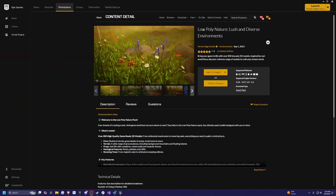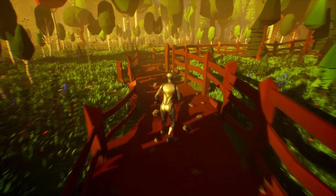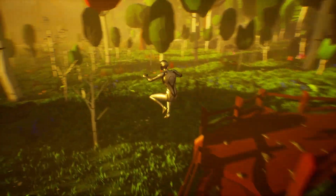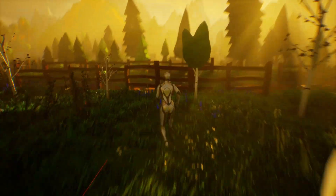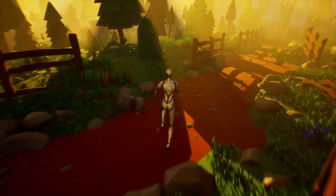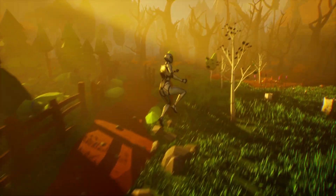Next up on the list, I want to look over the low poly nature lush and diverse environments by Vertex Rage Studio. Upon launching the map, I have a third person character to just kind of run around and see this low poly map. I actually do like the way this looks — it is definitely very low poly, and it gives it a really cutesy low poly vibe. This is kind of giving me Overcooked vibes.